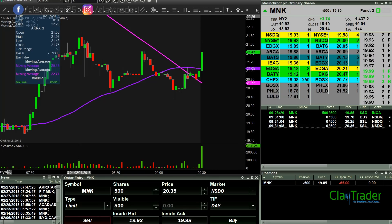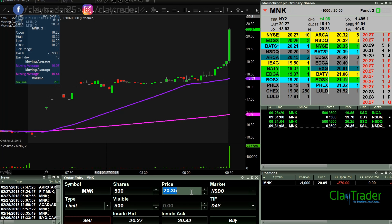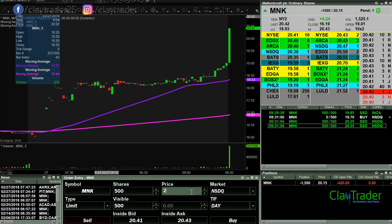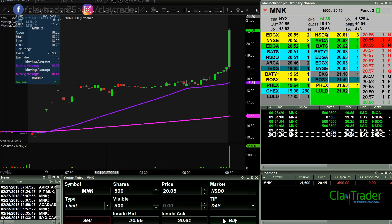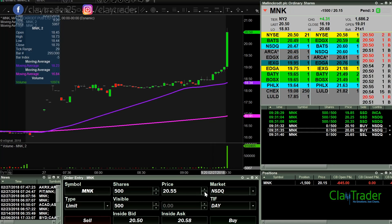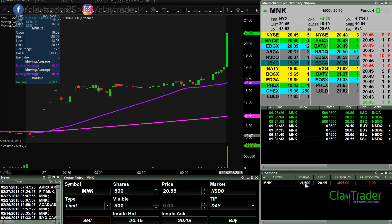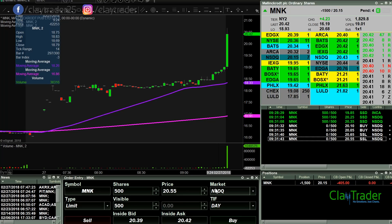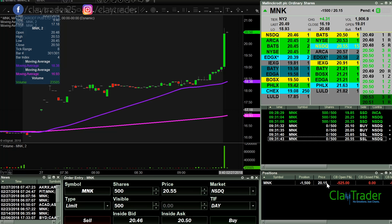Let's see if I can get some shares at 20.25. Got those. Let's see if I can get some more up here in the 60s. Try to get some at 55 too. So 1,500 shares — I'd like to get more than this, especially it's barely a $20 stock. Let's see what it wants to do here. My average is at 20.15.